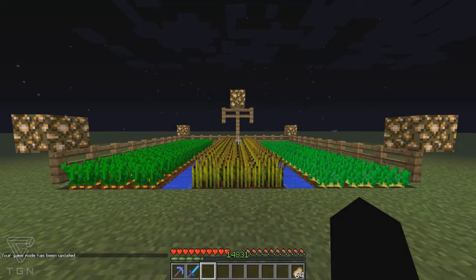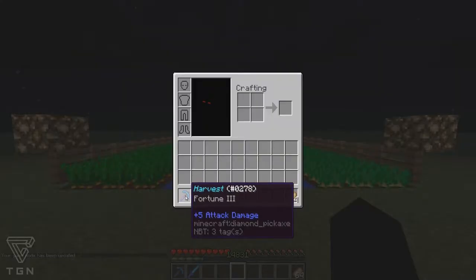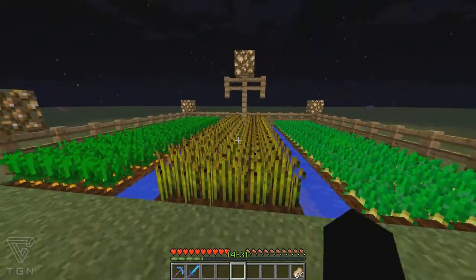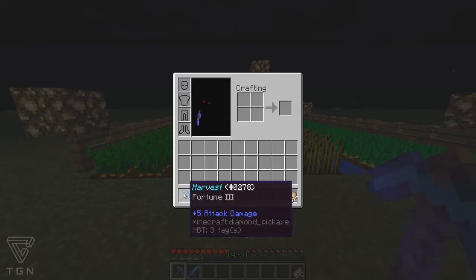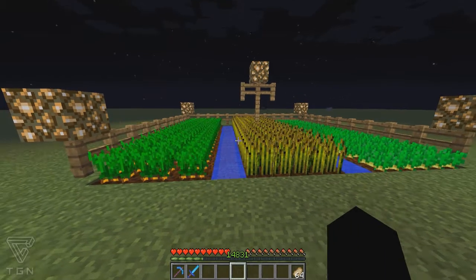Hey guys, here's a trick with a Fortune 3 pickaxe to do with harvesting crops. I've got the crops it works with, and I'm pretty sure it works with anything with Fortune 3 — so like if you have a shovel, or if you can get Fortune 3 on a sword, it'll work.